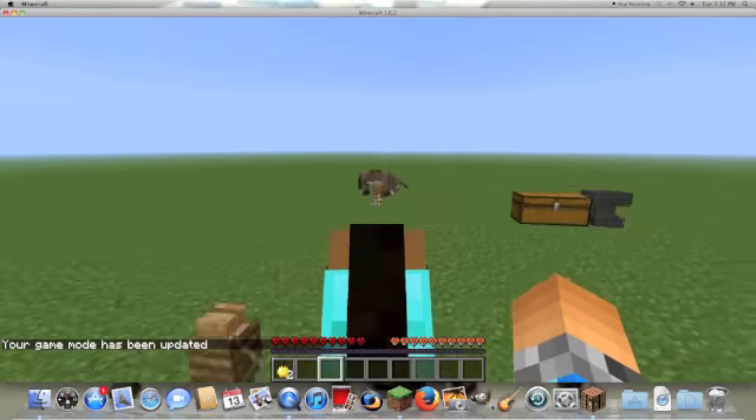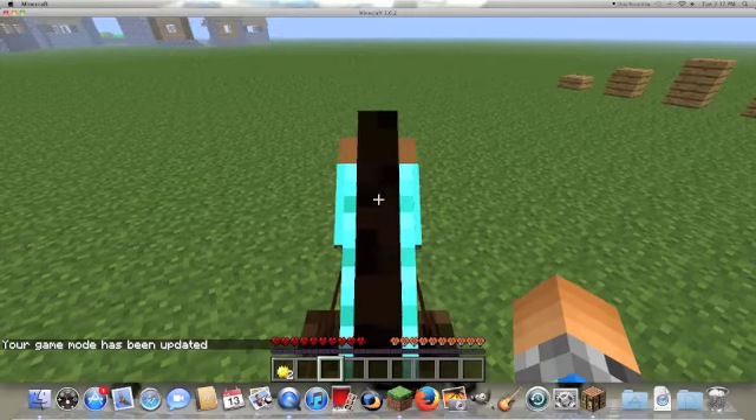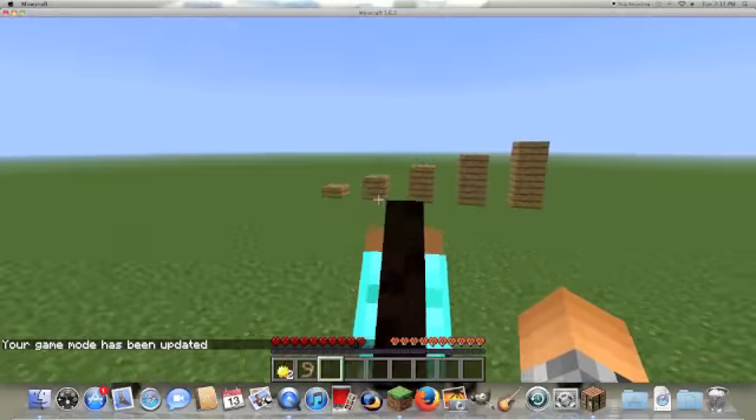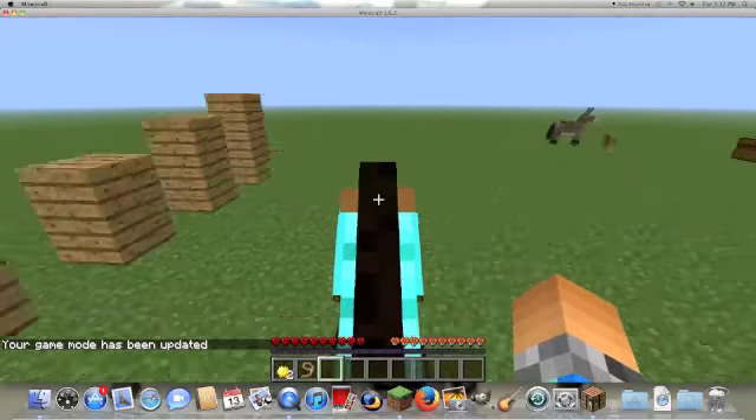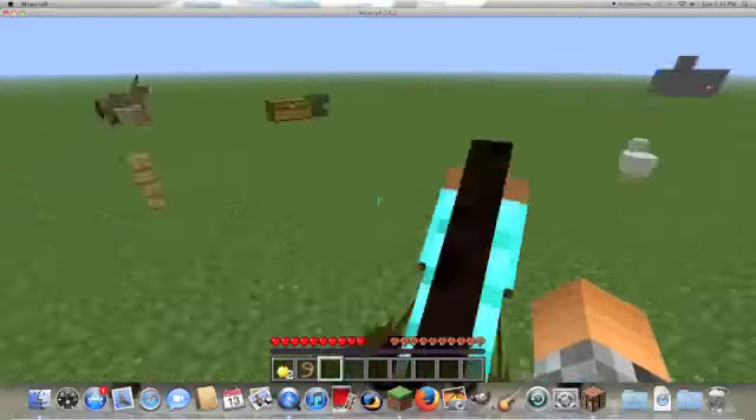I'm going to show you guys something. Down here there's my hearts and then there's the horse's hearts — that's its health. If I were to have armor on, it wouldn't take as much damage, and armor doesn't get damaged when it's horse armor.